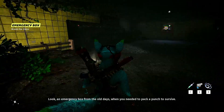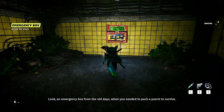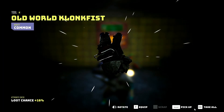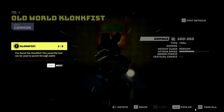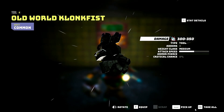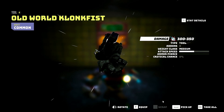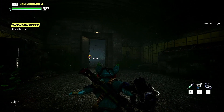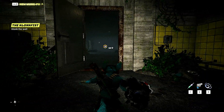Look, an emergency box from the old days, when you needed to pack a punch to survive. I bet that nut makes a tight fist. We found a nut fist! This is a powerful tool — it can be used to punch through walls and even used as a weapon. Find a weapon with a special slot — okey dokey. Might as well put it on. I take it that's instead of our knife, which we've just upgraded.